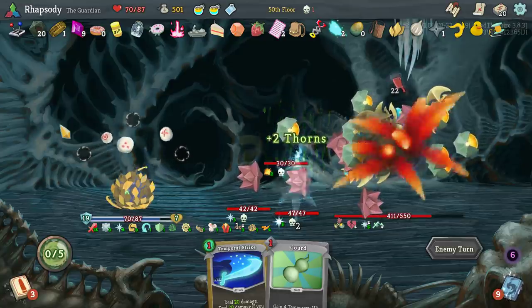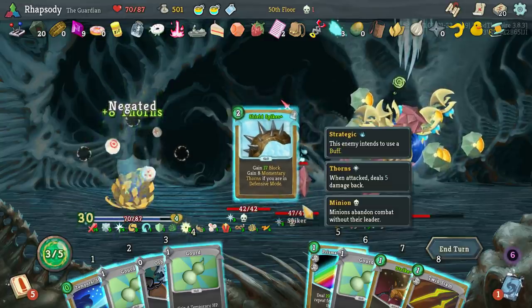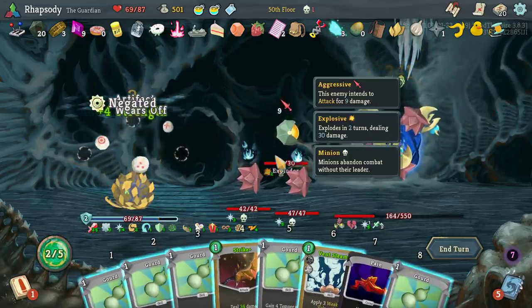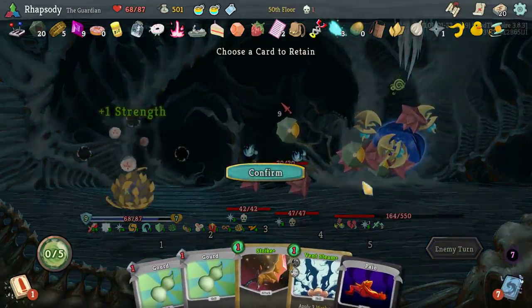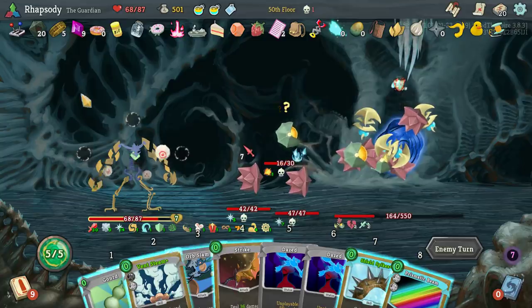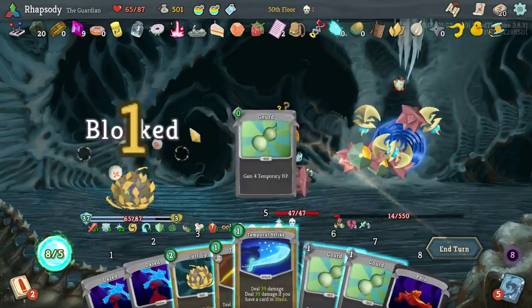I don't know if the backliner here has any multi-attacks, but that would be extremely handy. At least I'm in defensive mode now. Defensive mode allows us to do some pretty nutty things — gain a ridiculous amount of strength this turn. Card to retain — probably Vulnerability and Weakness, as well as draw a card and gain an artifact. Choose the right targets please — nope. One good target, two good targets, three good targets — we win!